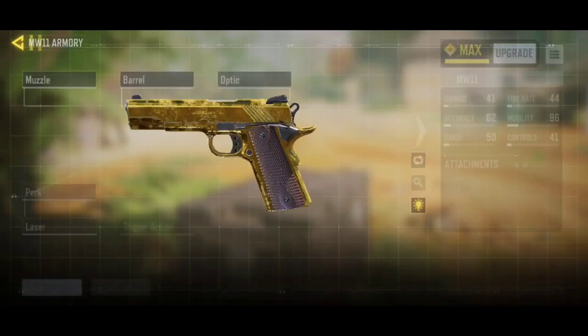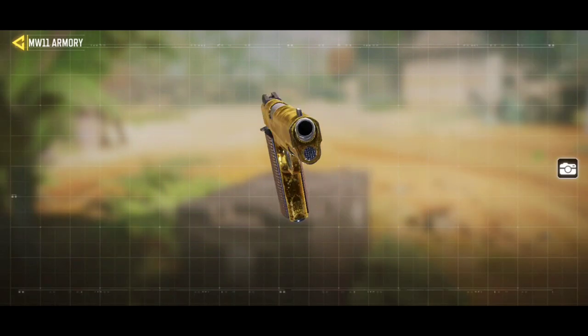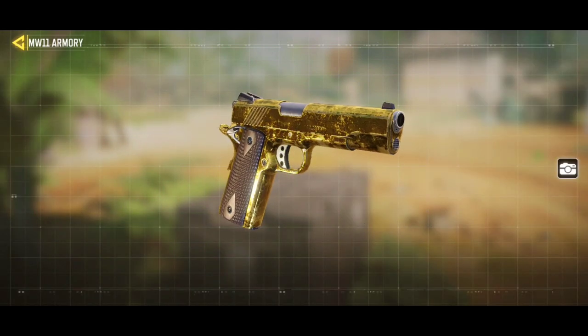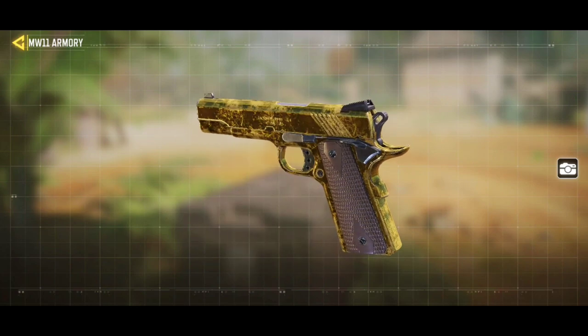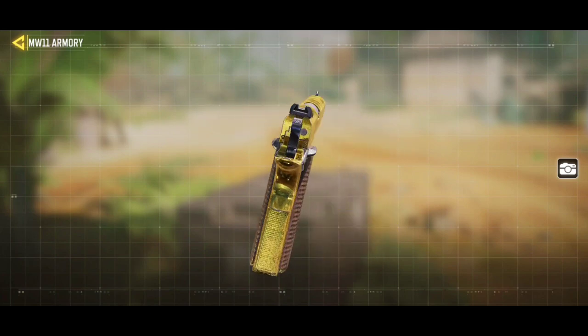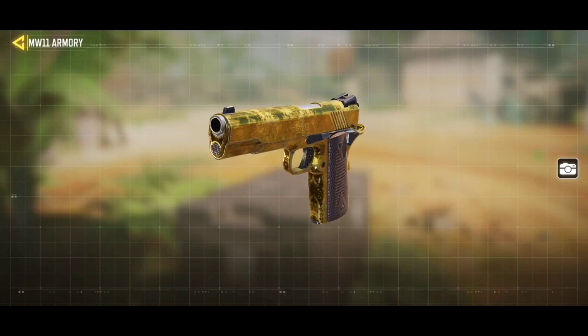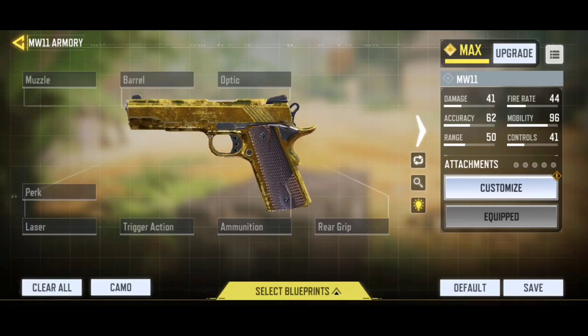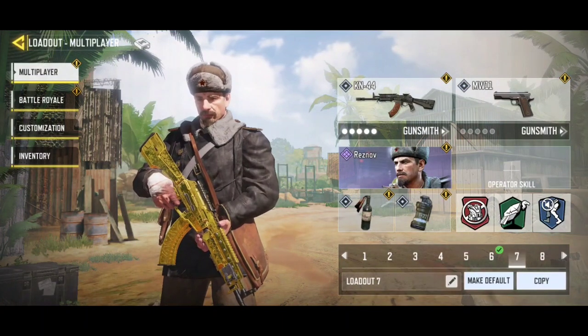This is how the golden camo is going to look like without any attachments. I prefer the golden camo over the platinum one — golden camo looks really really cool and shiny. Platinum camo looks like... I don't know, dirty maybe. I really prefer the golden one. Which one do you prefer? Let me know in the comment section down below.